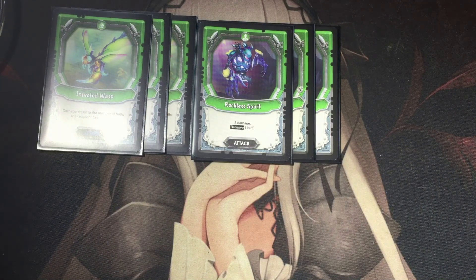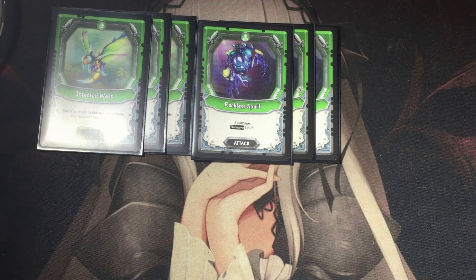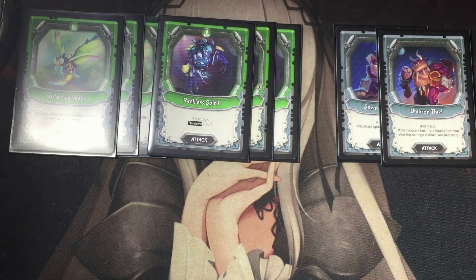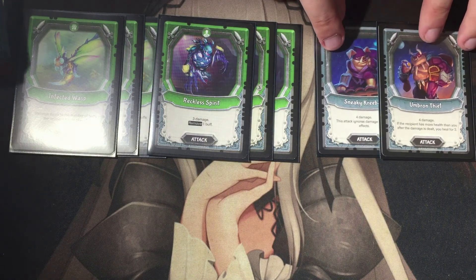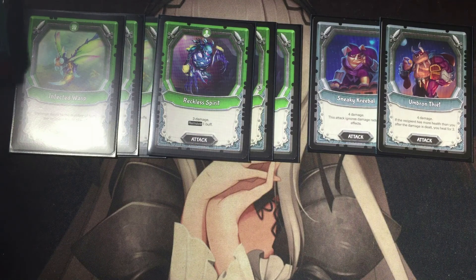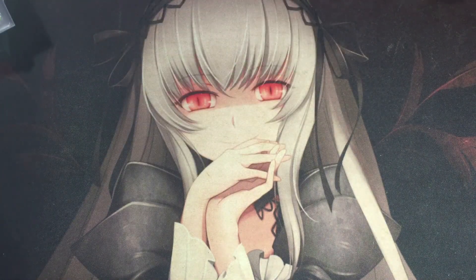With Reckless Spirit I do three damage to my opponent and remove one buff from their board — like a buff that would deal a lot of damage, heal them, or stop me from playing a certain family or card. The last attack cards are one Sneaky Creeple and one Urban Thief. The reason I'm not running two of either is because Sneaky Creeple does four damage and ignores damage-producing effects, while Urban Thief does four damage and if the opponent has more health than you, you gain three health. Nice to have both options.